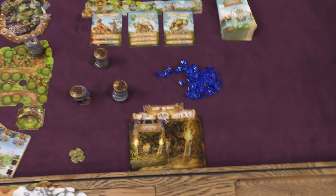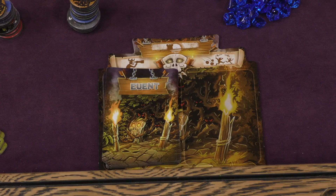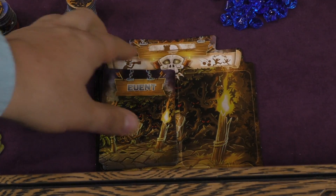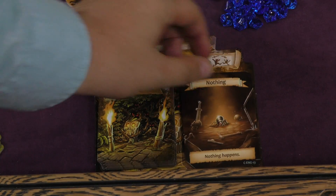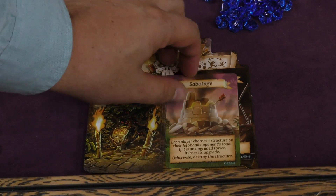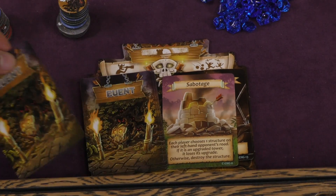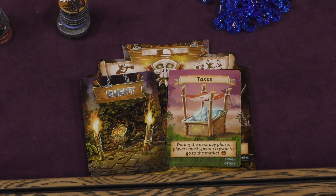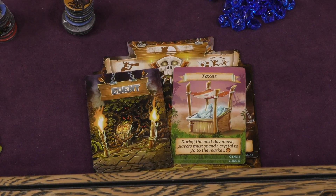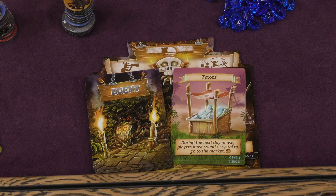The first thing that will happen every turn — and there are ten turns in the game — is we will resolve the event. There's no event on the first turn, so then you reveal the event that will resolve next turn, which in this case is nothing happens. But it could be something like each player picks a structure from their left-hand road tiles and loses that upgrade or destroys it, or during the next day phase players must spend a crystal to go to the market. So you know what the event is a whole turn ahead of time.